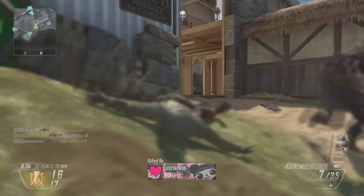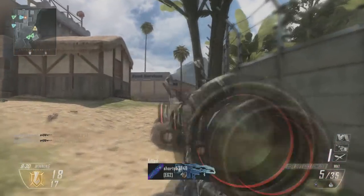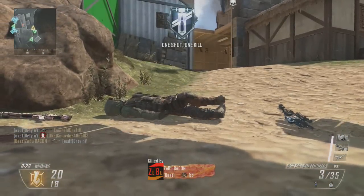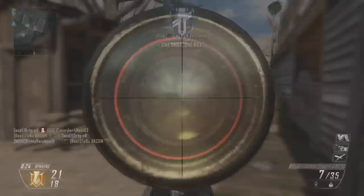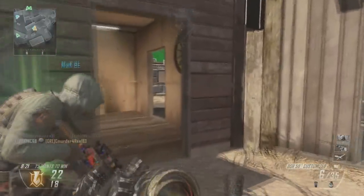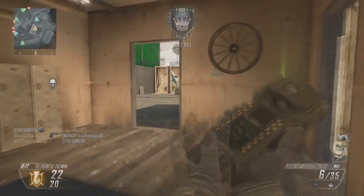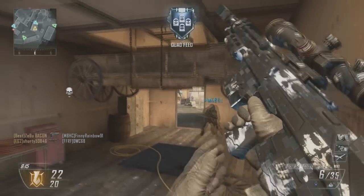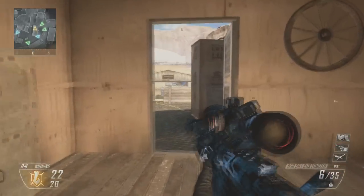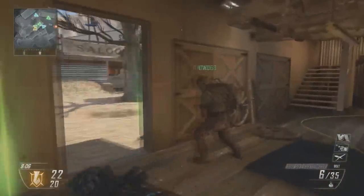Watch this — I'm shooting as fast as I can, not reload canceling, and it's a faded quad feed. Even if you are shooting as fast as you can and not reload canceling, you pretty much need to get a claymore in there or something for it not to be faded.